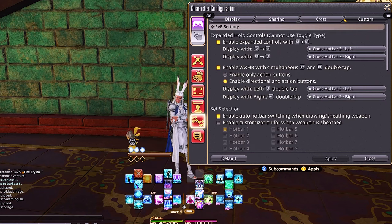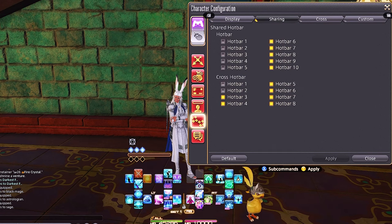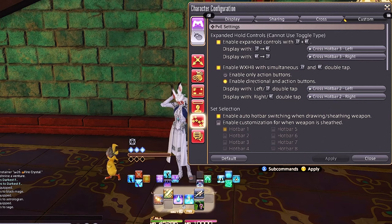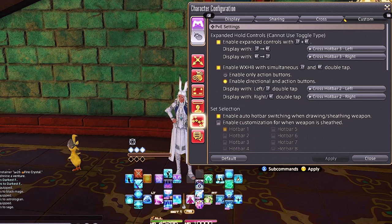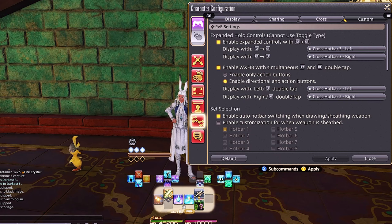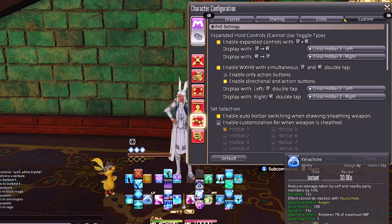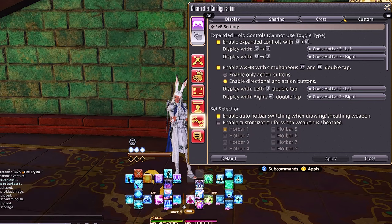The last thing to set up is expanded controls with LT and RT, and enable cross hotbar with simultaneous LT and RT. The first setting is how we access our shared job abilities — because we shared cross hotbar 3 — assigning it to the left and right trigger. This is how I access things like teleport, mounts, and sprint that are the same across all jobs. The second setting is the most important: this is how you enable double-clicking right trigger or left trigger to access your second cross hotbars.